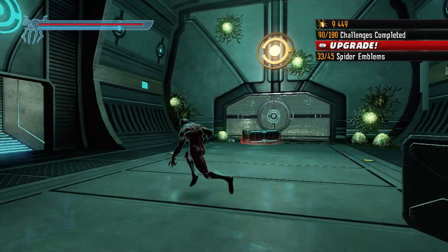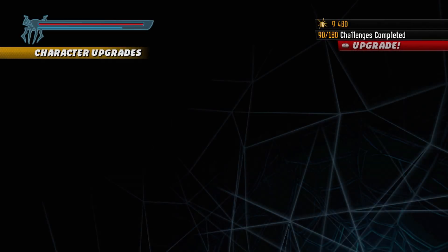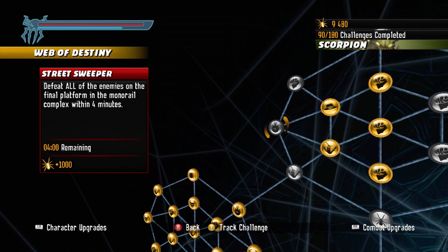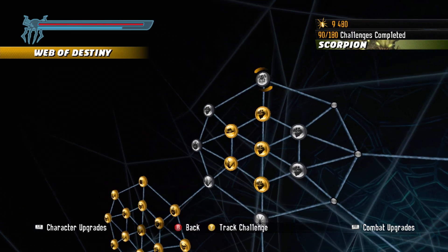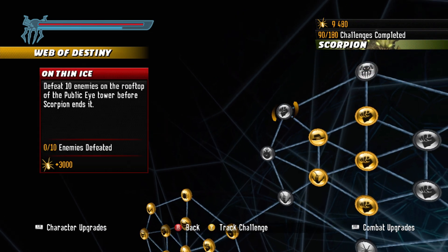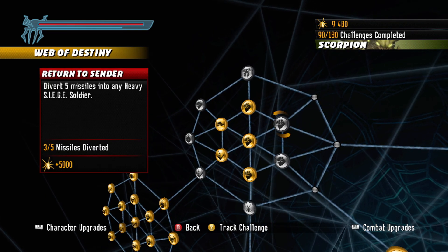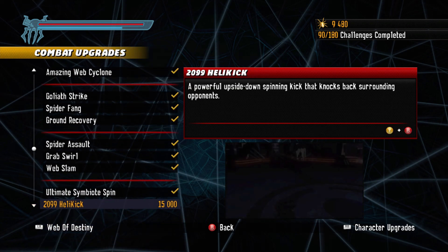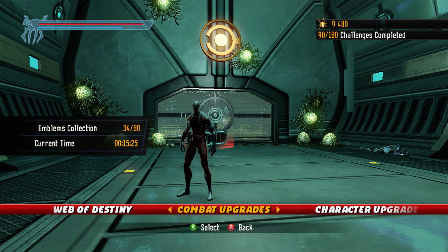I'm gonna stop it right here. Let's upgrade — actually, before I continue, Web of Destiny: Protector, take my life patrols. The next part might be really long, so I might just do this in two parts. 45 emblems — almost got it. Did I miss 'Defeat 10 enemies on the rooftop'? I don't think there's an accelerated vision one now. 2099 Helikick — a powerful upside-down spinning kick that knocks back surrounding opponents for 15,000. I can't get that yet. Thank you for watching and have a great day.